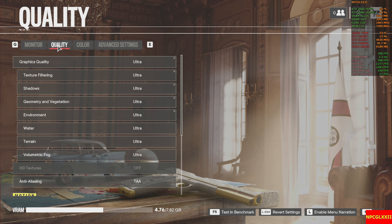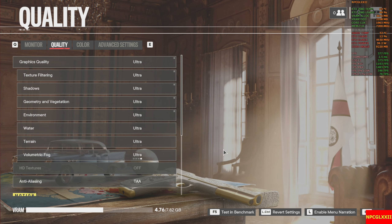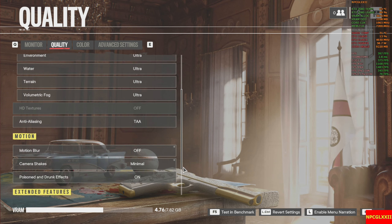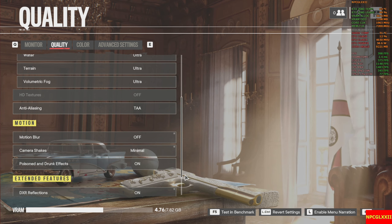Quality is going to be at ultra for everything. I already talked about the HD textures that I didn't download. Graphics quality, texture filtering, shadows, geometry, vegetation, environment, water, terrain, volumetric fog — all at ultra. Anti-aliasing is at TAAA and motion blur is off. Camera shake is at minimum, with poison and drunk effects on.